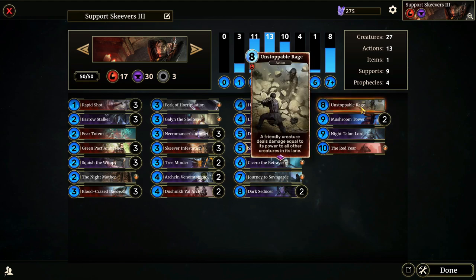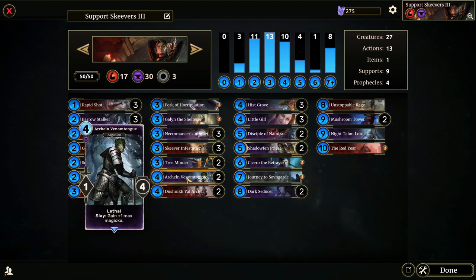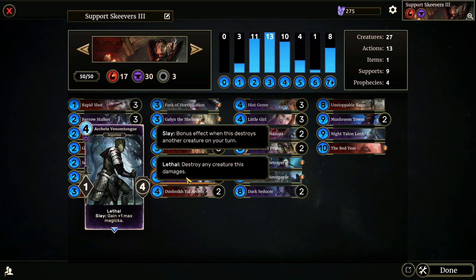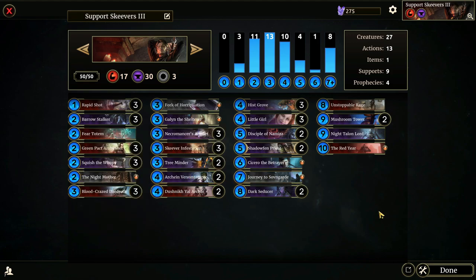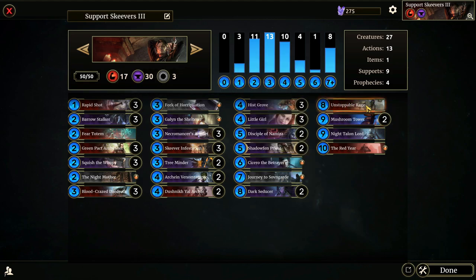Unstoppable Rage — a friendly creature deals damage equal to its power to all other creatures in its lane. This can be really fun paired with a Mushroom Tower, because you get two uses of Unstoppable Rage on a lane. If you have a Venom Tongue, it'll clear out a whole lane and the Slay effect works on your own cards too — if a Venom Tongue kills three Skeevers in our lane, that's three Magicka gained. Unstoppable Rage is also fantastic on Breakthrough creatures. We only run one because it's very conditional.